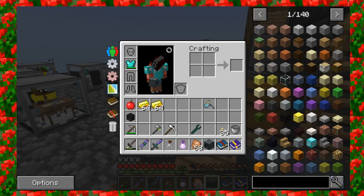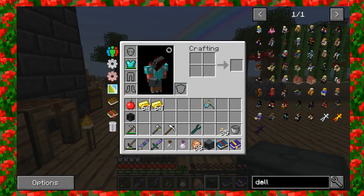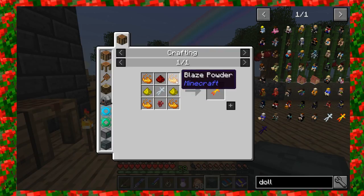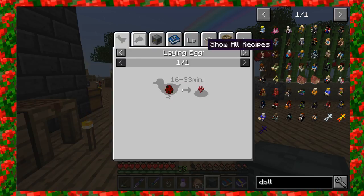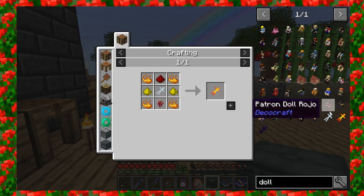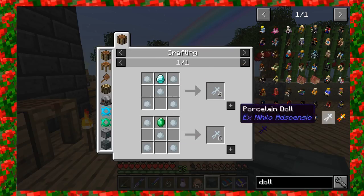Blazes can be made by spawning these little things called dolls. There is a porcelain doll, a blazing doll, and a creeping doll. The blazing doll is what we actually need. The blazing doll is made from blaze powder, which we get from sifting, redstone and glowstone which we get from sifting, nether wart which you can get from sifting soul sand, and string. It also requires a porcelain doll, which is just made from porcelain clay and either a diamond or an emerald.